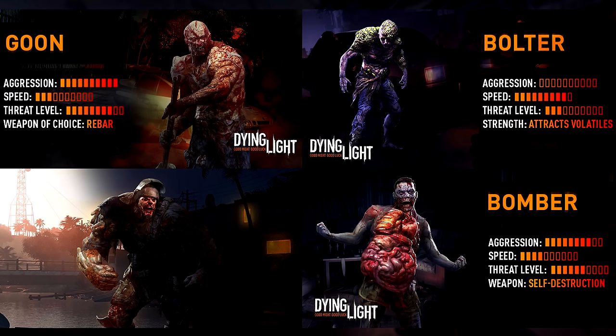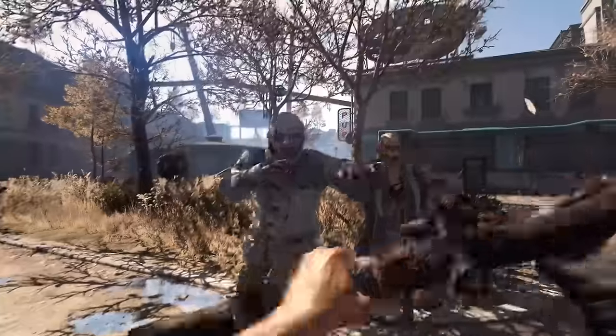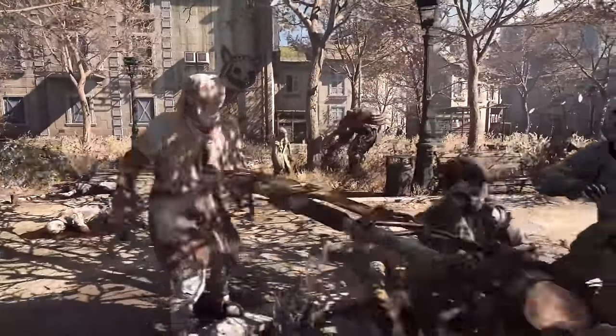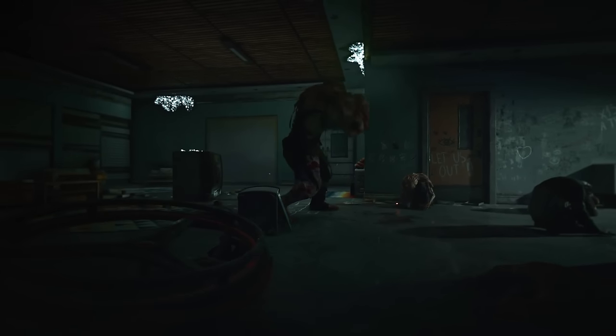If you've played the first game, you'll already be quite familiar with the Demolisher, the Bolter, the Bomber, and the Goon. Not too much has changed gameplay-wise with these zombie types — it's mainly just their appearance that has had a bit of a revamp. The Demolisher is still a big dude that charges things like a rhino. He can still throw objects at you, he's still very resilient to damage, and overall very, very deadly. It looks like you can actually encounter them laying dormant in dark zones and stealthily sneak by them.